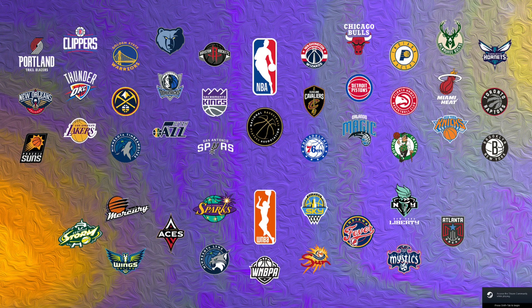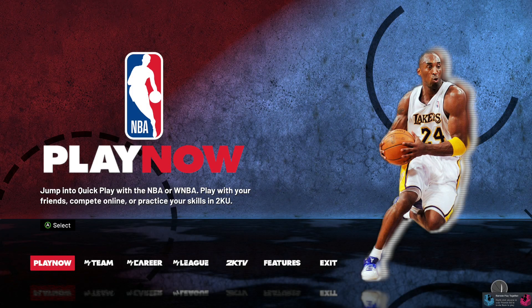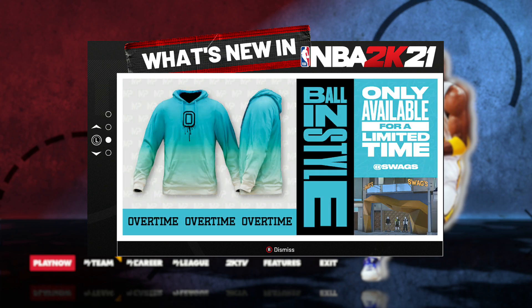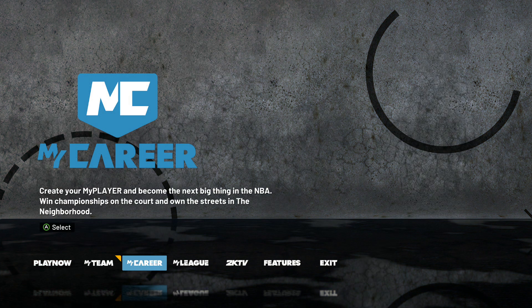Yo, what's good fellas, this is Ray Nation back with another tutorial. This is just for crack versions of this game, because there's a lot of people asking me how to equip accessories using the cheat engine, how do you put your player to 95 overall, and how do you upgrade the progression or the attributes of your My Career player if you are using a crack version.